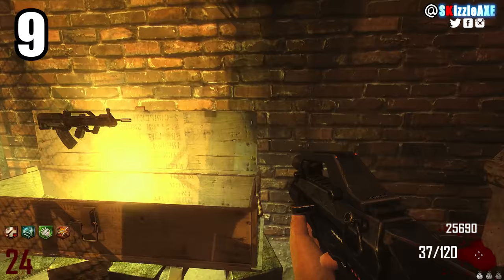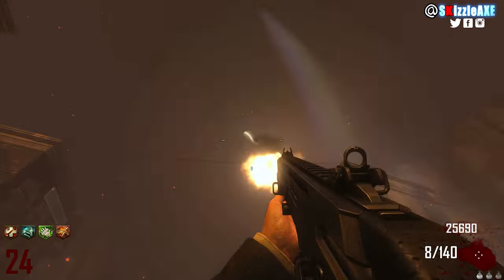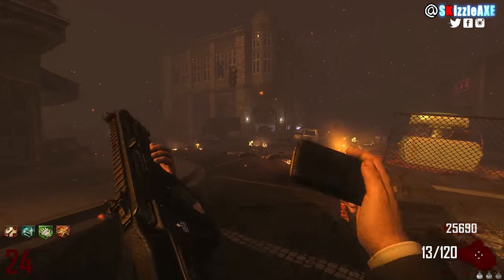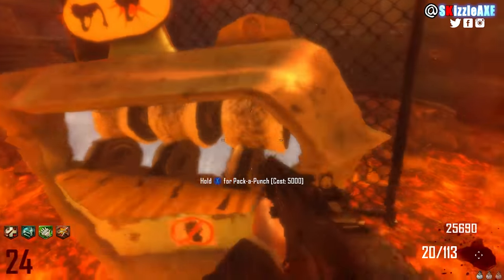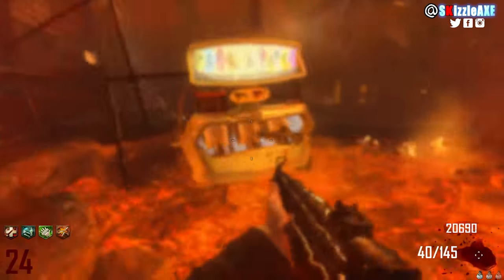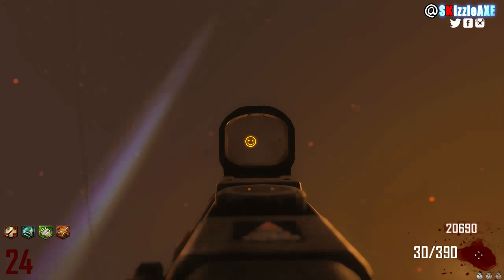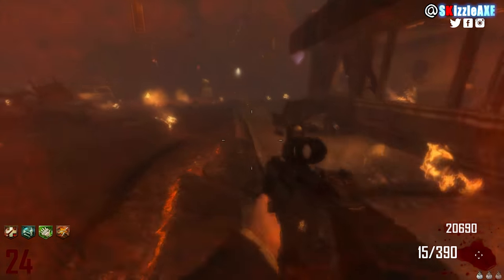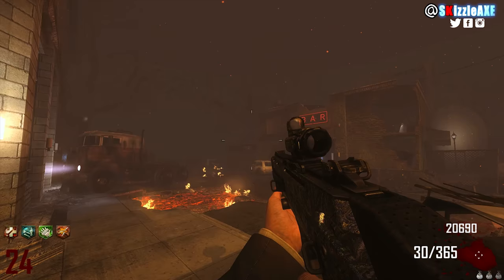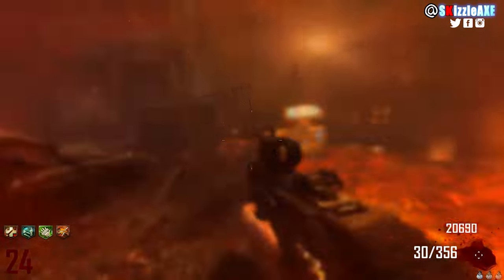Coming in at number 9, we're talking about the SMR. It has 20 ammo in the mag and 140 in reserve and it's a semi-auto. When you pack punch it, now it's got 30 ammo in the mag and 390 in reserve, and the pack punch version is called the Smiler. It gets that emoji reticle, which blows my mind.